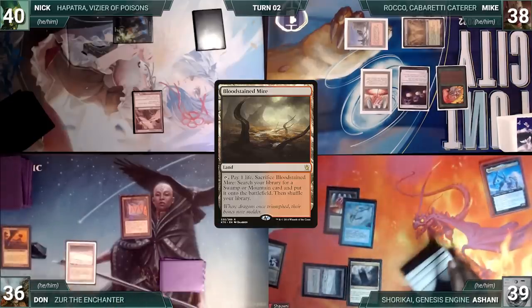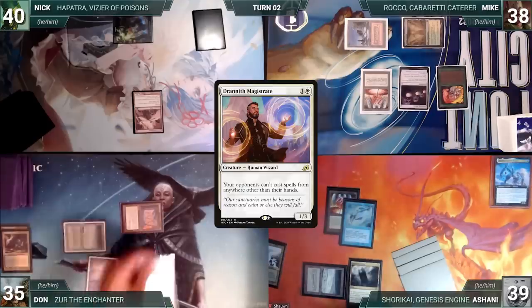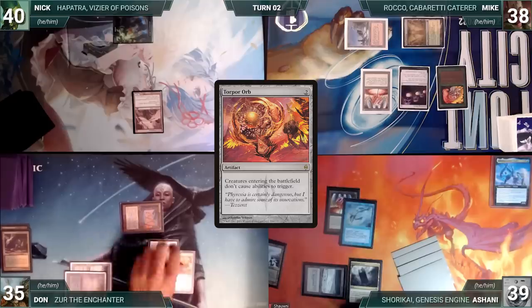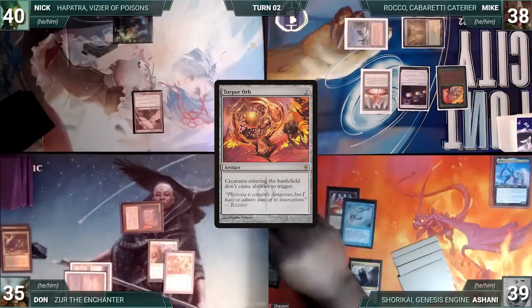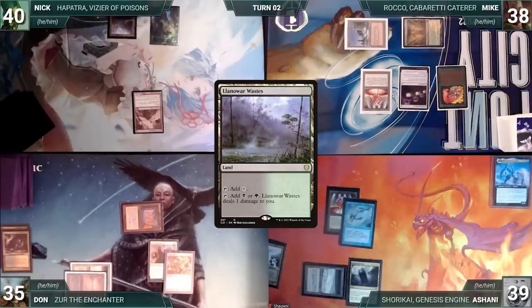Dawn draws and plays a Bloodstained Mire. He cracks it, pays a life, and fetches up an Underground Sea onto the battlefield. He casts a Drannith Magistrate and a Torpor Orb. Remora triggers and Ashani draws. The table feels the stacks squeeze even more, and Dawn passes the turn.